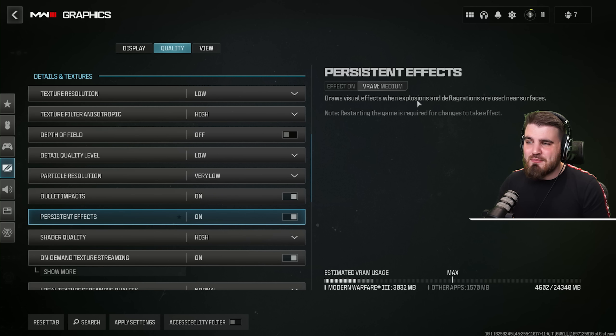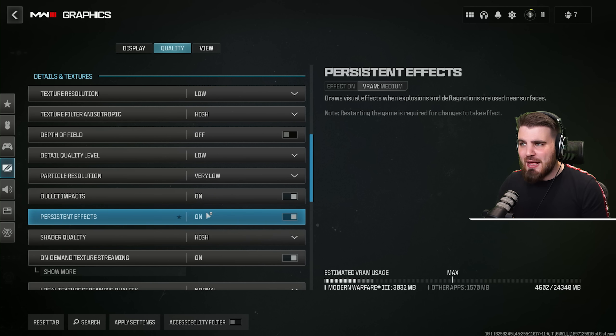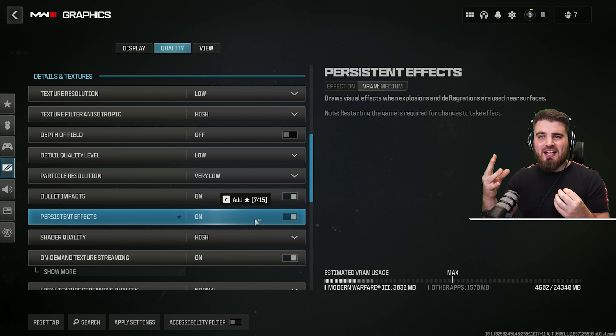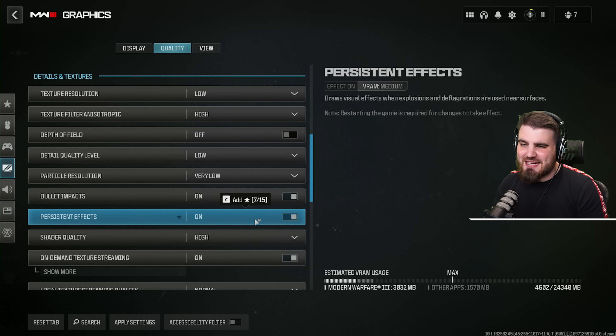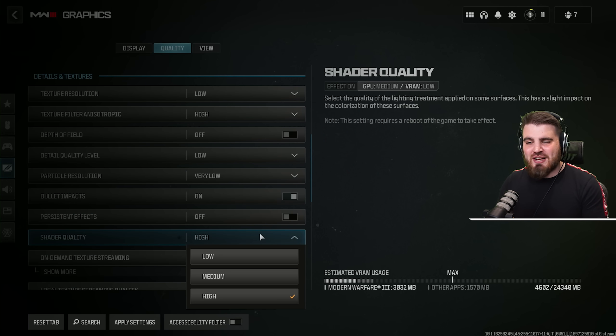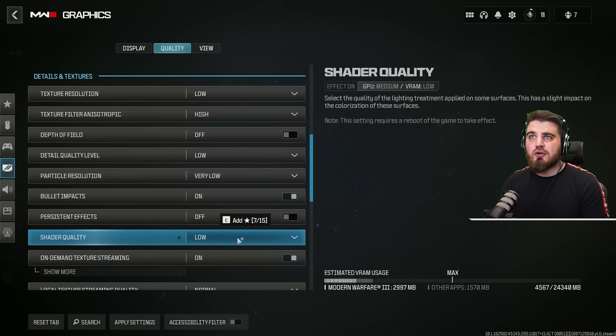Persistent effects has a medium effect on your VRAM. Similar to bullet impacts, but instead of bullet holes it's explosions and fire leaving burn marks on walls. This will affect overall VRAM usage and therefore performance, as well as adding far more visual clutter we really don't need — so turn this off. Shader quality is all to do with lighting and how it hits surfaces. You'll unfortunately need to turn this all the way to low; it makes the game look more flat, but it has a really big effect on FPS — same as it did in Modern Warfare 2 and Warzone 2.